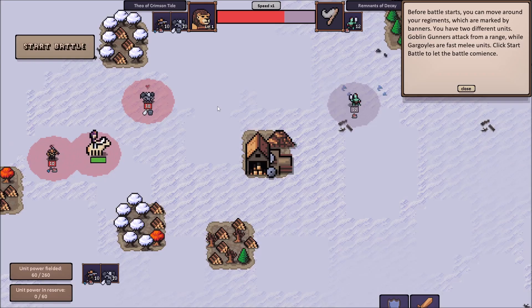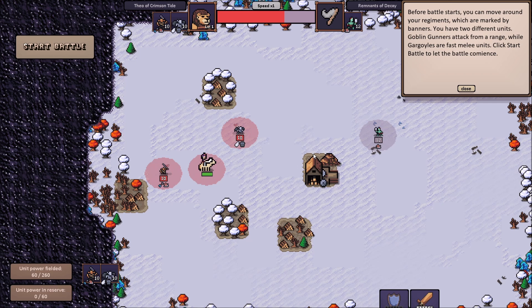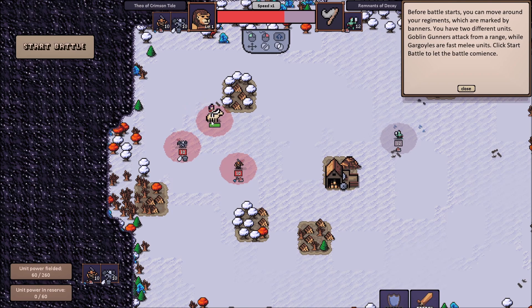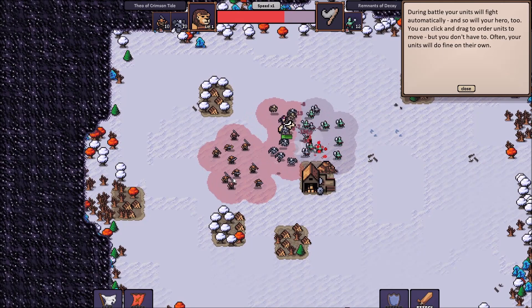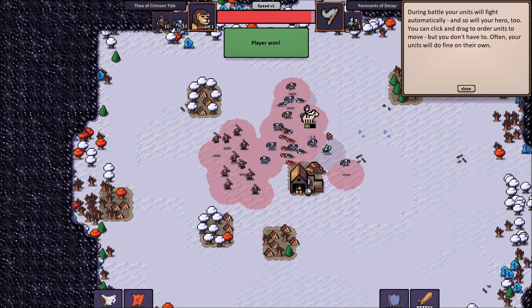Before the battle starts, you can move around your regiments, which are marked by banners. You have two different units: goblin gunners attack from range, while gargoyles are fast melee units. Click start battle to let the battle commence. So these are the zombies? That's pretty slick, I like that. I'm going to assume that the zombies are slow. I might have made a mistake. Oh no, I did make a mistake. It worked out — they got through. I didn't realize it was going to split out into more units. My hero took a big ol' beating though. But we won, I think, with minimal losses. The one dude was running away — that was great.